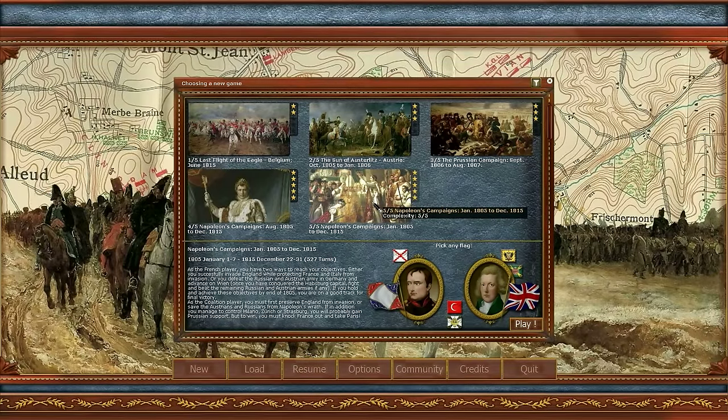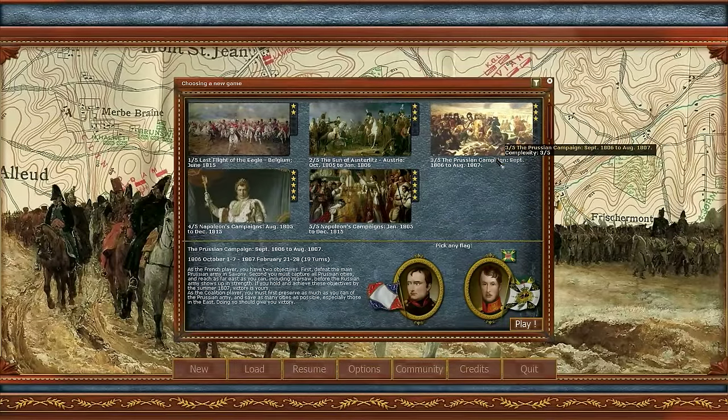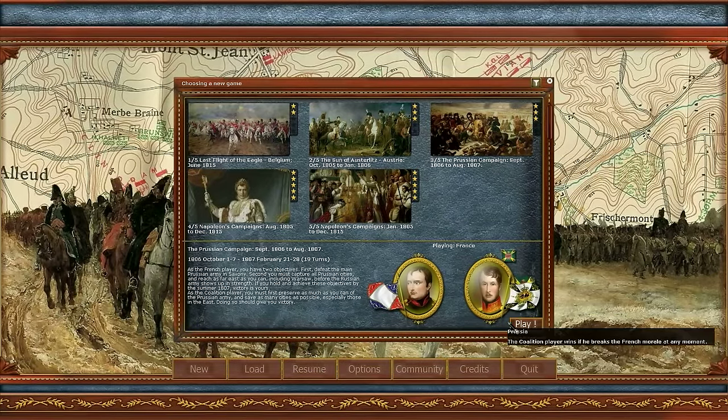There is another campaign that starts in January 1805, and is the only real chance to invade England. Try it if you want to try a sea invasion. But right now, we will go to the 1806 campaign, where we show the basic game mechanics in movement and battles.